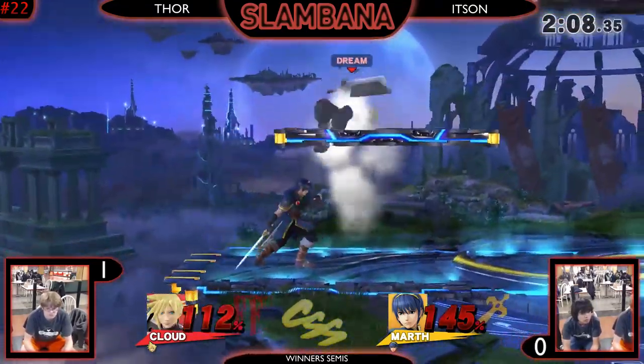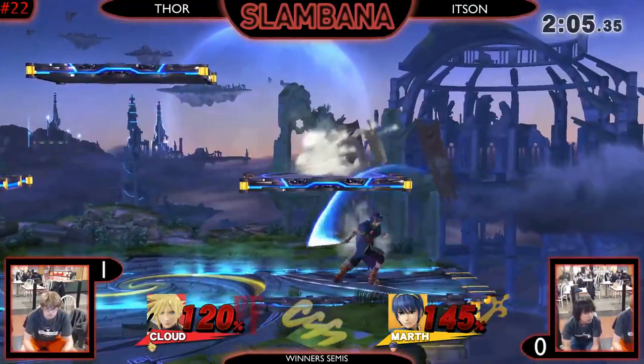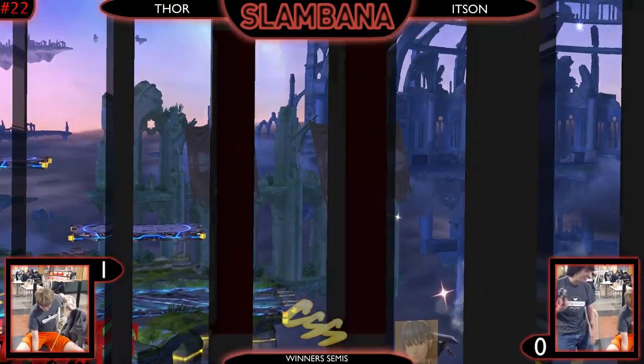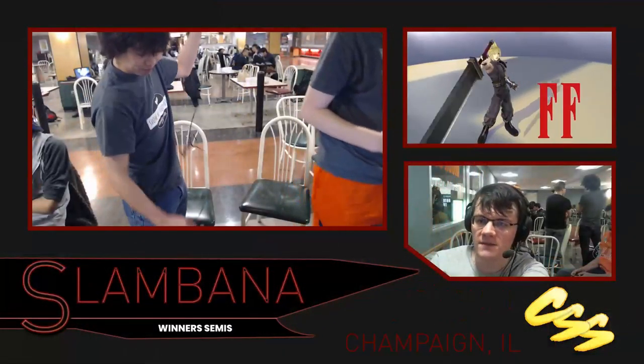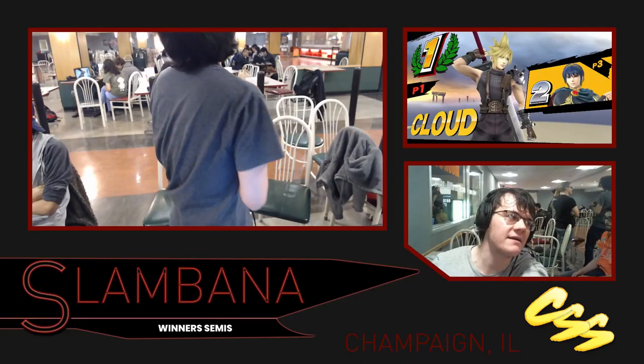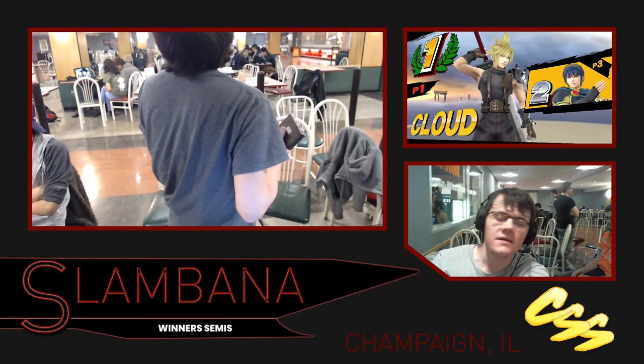Thor with the down smash doesn't work. Jab to forward tilt - that's one of Marth's bread and butters, puts him offstage but doesn't get the kill. Probably would have gotten the tipper. Thor with the up throw - not going to kill yet. Itzai gets that limit off of Thor - that's a great spot to be in. Goes for jab, forward tilt, up tilt, reads the roll, does some kind of nonsense and dies for it. Thor going to winner's finals. I think they both did back air - back air trade.